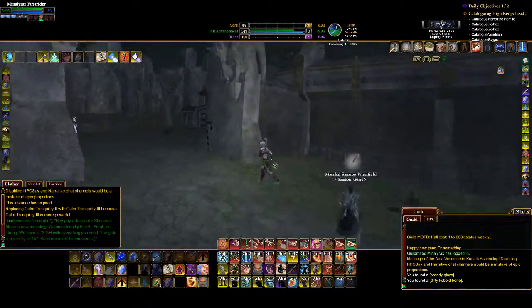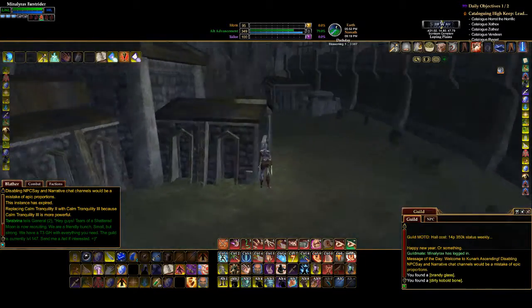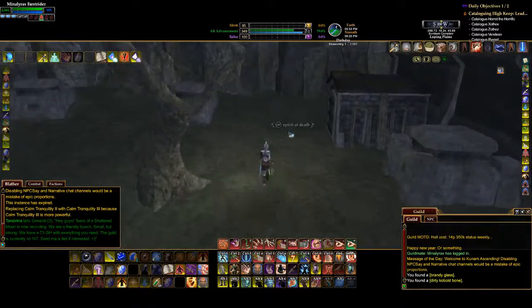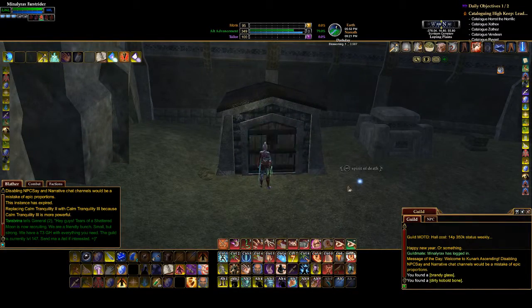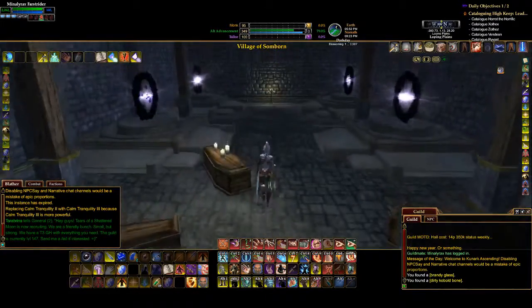Hey everyone, AngryRaceCube here, and today we are finally going into the coolest of all the Shard Zones. As you can see, we are in the Somborn Cemetery. Just wanted to show you this real fast so you'll remember how to get to them. Take this door right here, remember to look for the Spirit of Death. We're going into Evernight Abbey — this is the easy one.